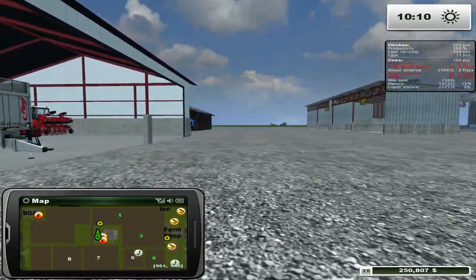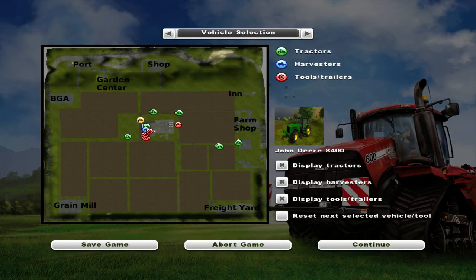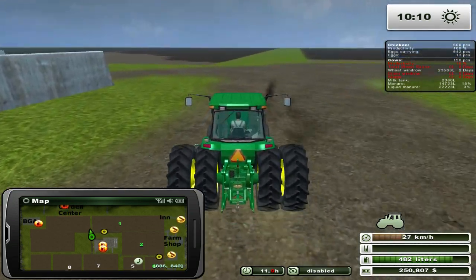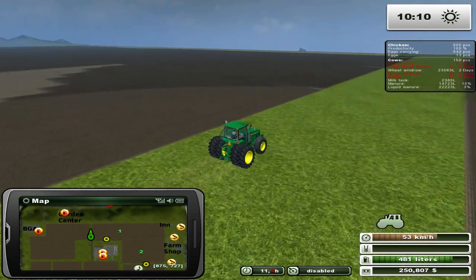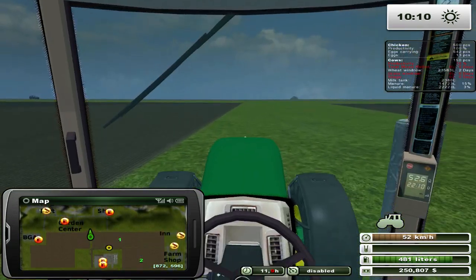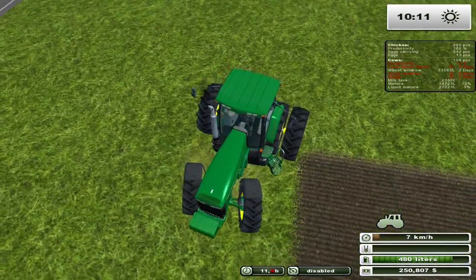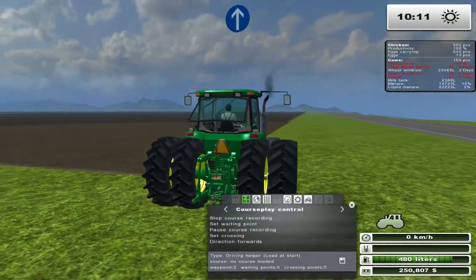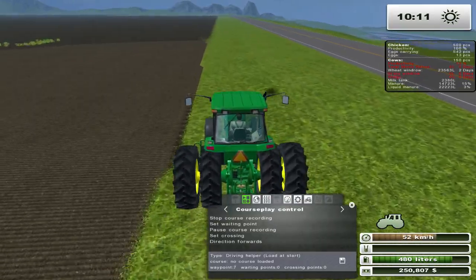I'm going to plant it as corn and make it into silage. We do need a forage harvester for that — I could get the Claas Jaguar again, which I really like. It's a flat map so I don't think it'll matter which Claas Jaguar I get. Let's start recording the course — for those who have no idea what I'm doing, I'm just making an outline of the field so when I go to use courseplay, it's properly outlined and not a problem.